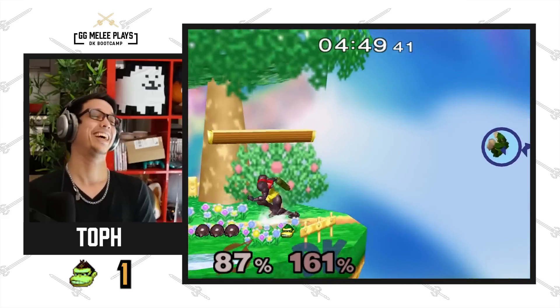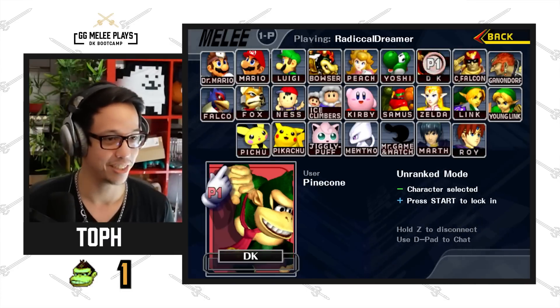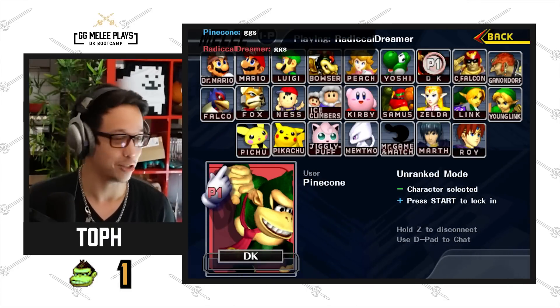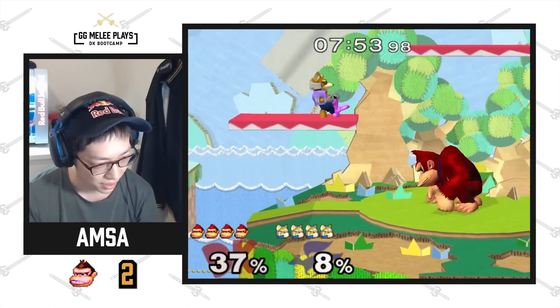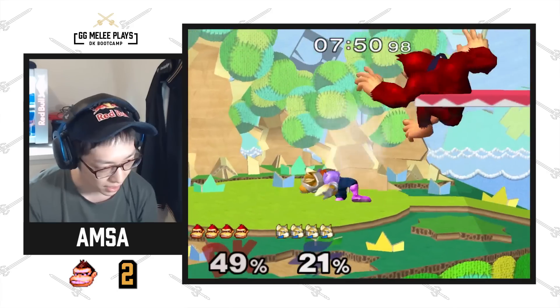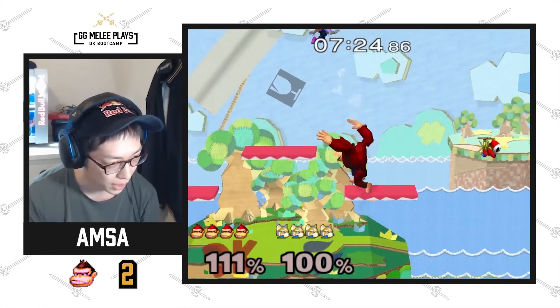Bad draw though. If you want to know more about Donkey Kong, subscribe to my YouTube channel — I have a character guide comparing melee Donkey Kong to Project M Donkey Kong going through the basics of both characters. Obsa took two stocks, I took one stock, so it's your turn again. I got another Fox which I think is good — you can really take stocks versus Fox.